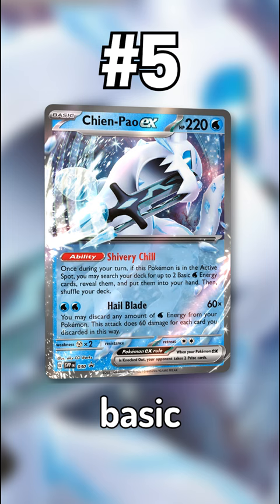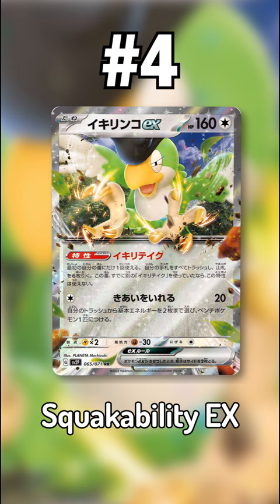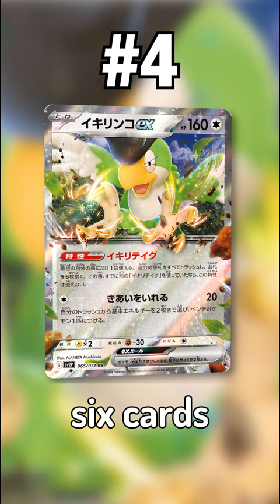At number 4 we have Squawkabilly EX. Squawkabilly EX is an incredibly strong support Pokémon with its ability allowing you to discard your hand and draw 6 cards on the first turn of the game.